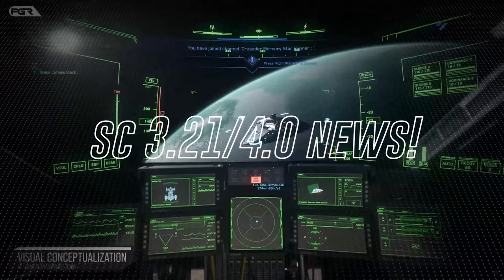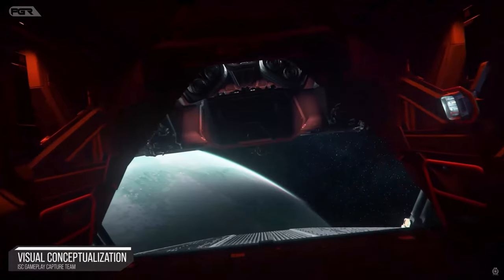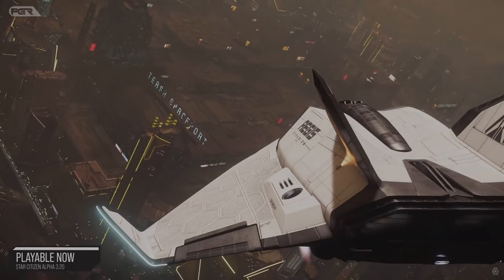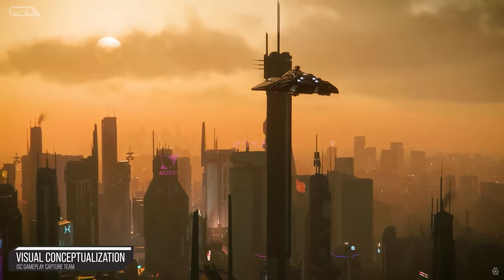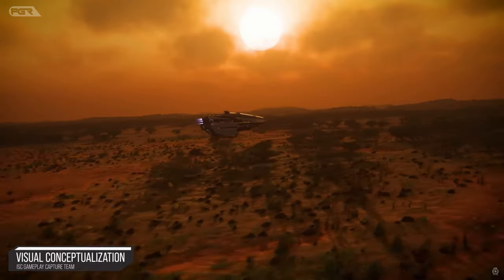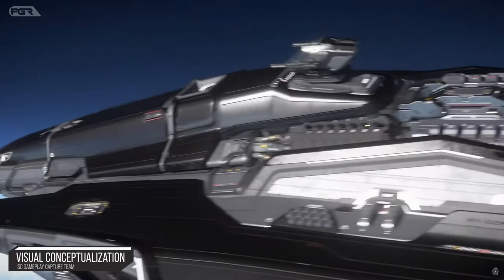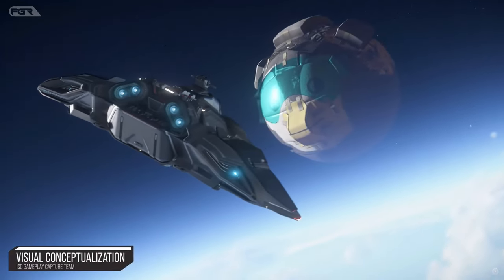We got new information on Star Citizen Alpha 3.21 — it just dropped into the PTU for all backers and is now accessible. I've never seen anything like this. There's also some indication about Star Citizen 4.0 by end of year — that's my guess. They're finding files within the 3.21 game files showcasing jump points, and we'll talk more about that shortly.